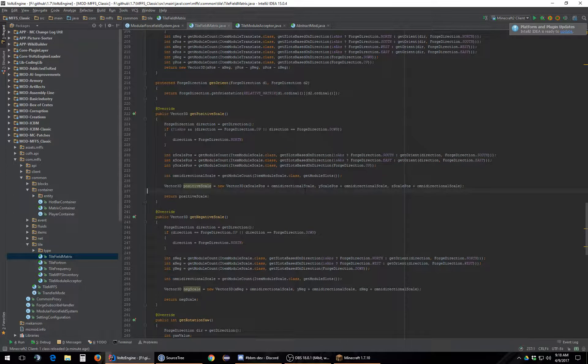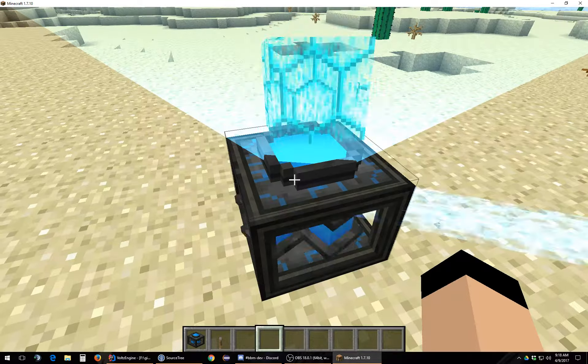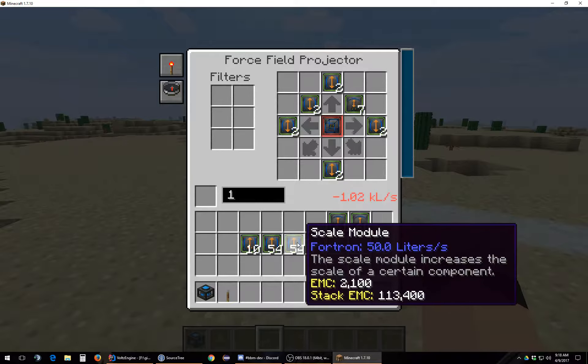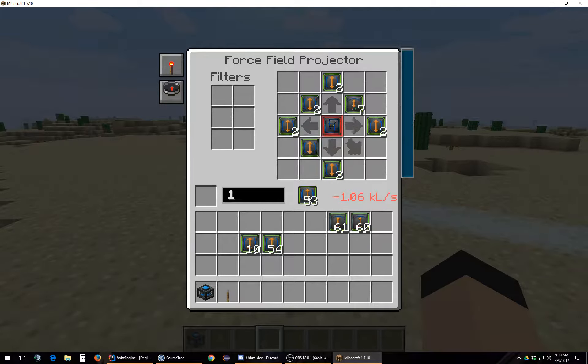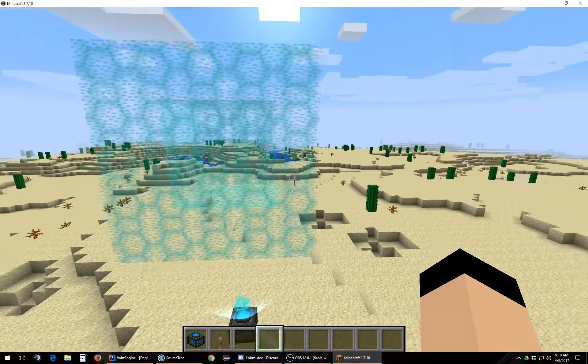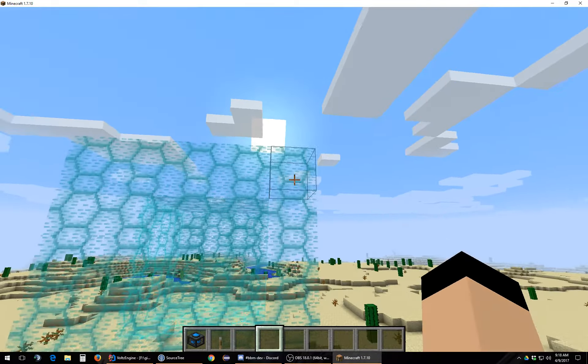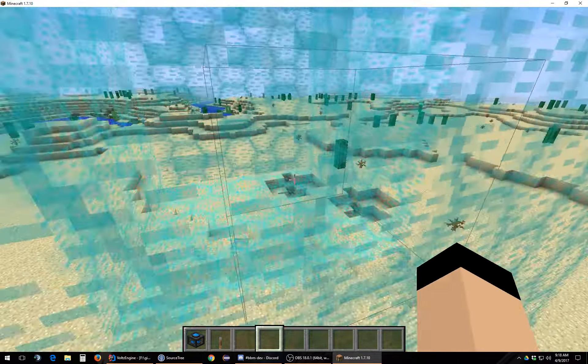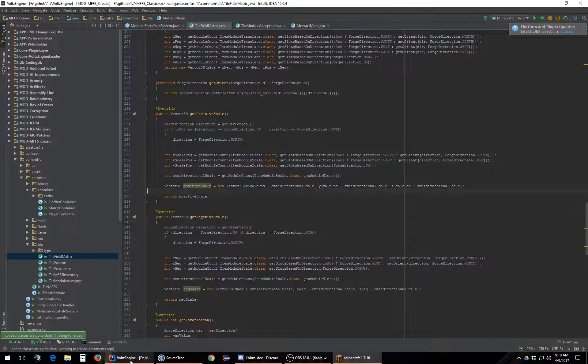Kill my debug line, make sure I reload. So we just need to throw some stuff in the down slot. Did we get a 5x5? No... oh wait, we do get a 5x5! One, two, three — sweet! Okay so there wasn't an issue. This doesn't work, but that's not a problem.